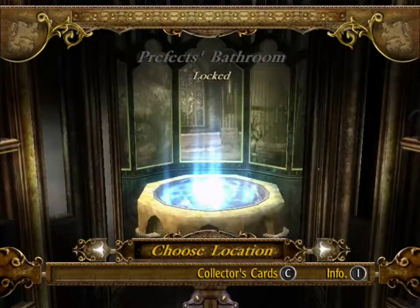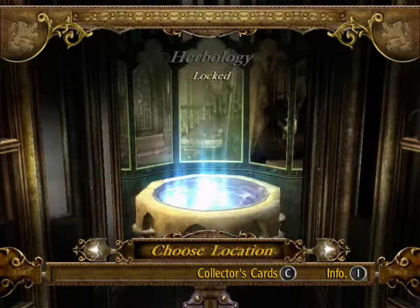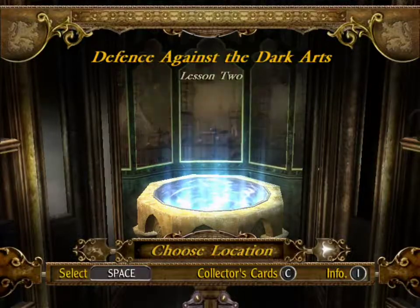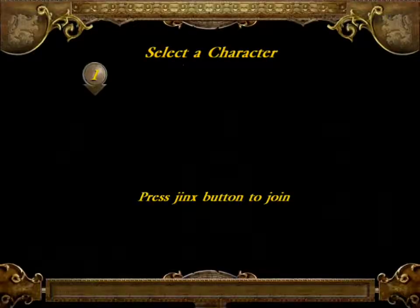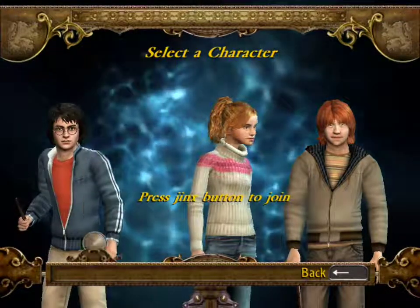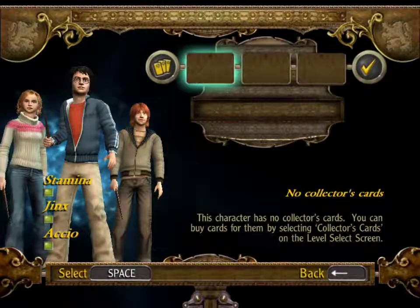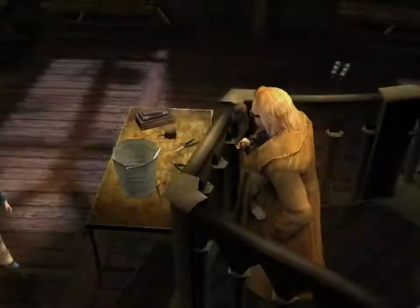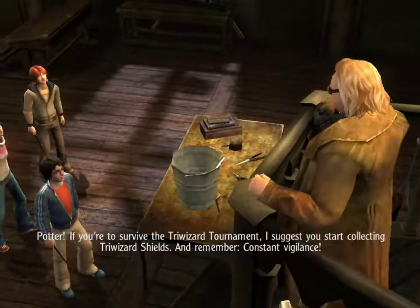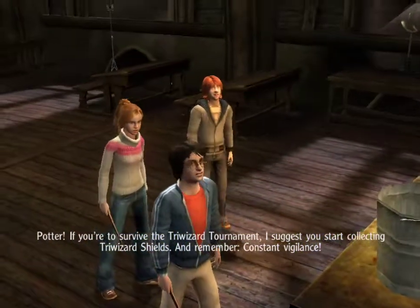Although, to be fair, Dumbledore mentioned 'your three champions are,' suggesting a fourth would be unexpected. Now if all these parts of the game are just as short as that first Defense Against the Dark Arts lesson, this is going to be a very short series. I'll get around to playing as Ron and Hermione sooner or later. I thought I won a few cards already, didn't I? Fuck it. Potter! If you're to survive the Triwizard Tournament, I suggest you start collecting Triwizard Shields. And remember, constant vigilance. Fuck you.